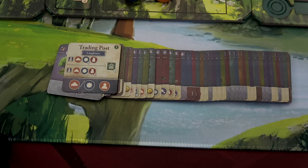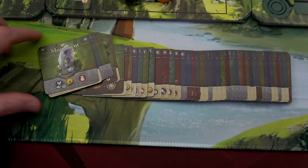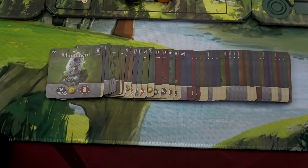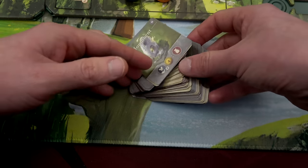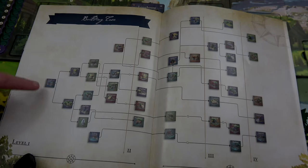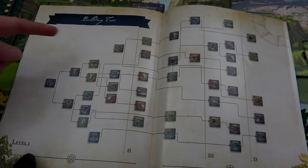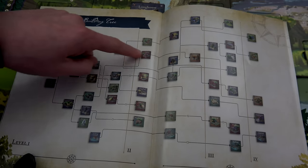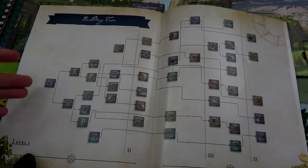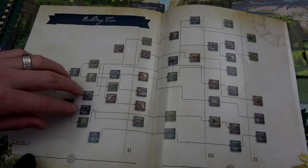For example, this trading post requires a longhouse. So the only two we can build to start off with are the general store and the trading post. But as we build these, more buildings will become unlocked. They provide a chart showing which buildings unlock which other buildings. It's a little much for me at the beginning — I just know I have these two available. Once I do those two, I'll have five available, and then we can decide what to do.